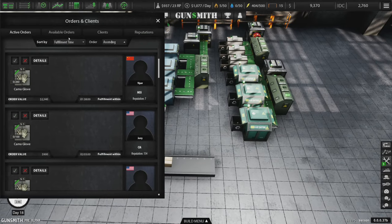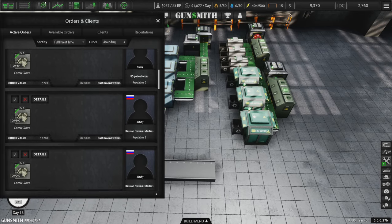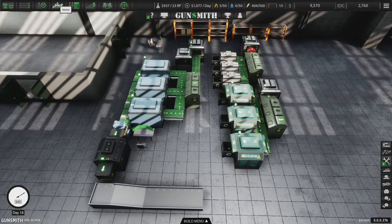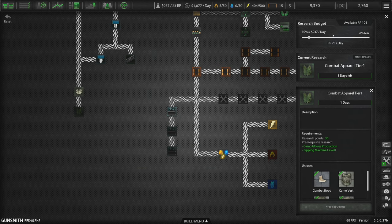Now that we've researched the zipping machine, we're going to go ahead and research Combat Apparel Tier 1. As soon as we research this, we're going to start getting orders for this stuff, so we need to be prepared. I'm going to hit research on that. I have 10% of our budget going to research right now, so we're going to get 23 a day. I think that's pretty nice.